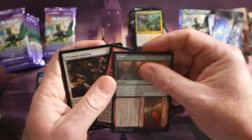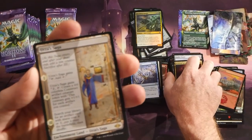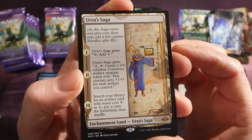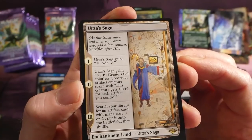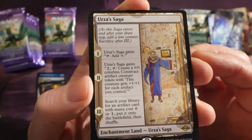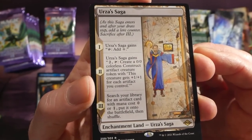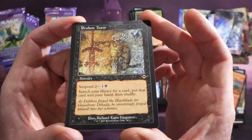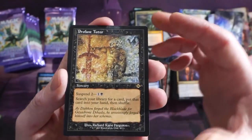Foil Mountain. Lots of uncommons in this pack since they're themed. We have Urza's Saga — one of the rare sagas. Chapter one: Urza's Saga gains 'tap: add one colorless mana.' Chapter two: Urza's Saga gains 'two, tap: create a 0/0 colorless Construct artifact creature token — this creature gets +1/+1 for each artifact you control.' Chapter three: search your library for an artifact card with mana cost zero or one, put it onto the battlefield, then shuffle. Interesting to see if that will see play.